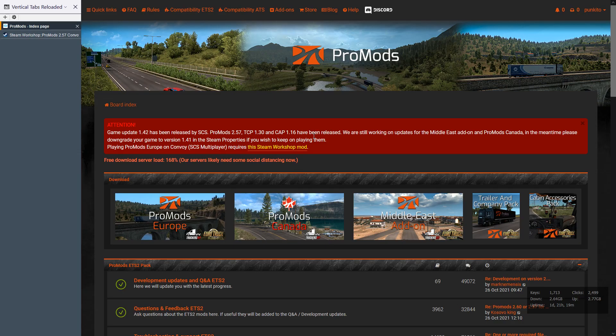Hello everyone, welcome to TruckSim channel. Today's video is a guide on how to download and install the new version of Promotes, version 2.57, for Euro Truck Simulator version 1.42. It is still Euro Promotes; currently American Promotes is a work in progress, which means Promotes Canada will be available later. But the mechanics are the same for America, so if you watch this video you will learn how to download and install them all.